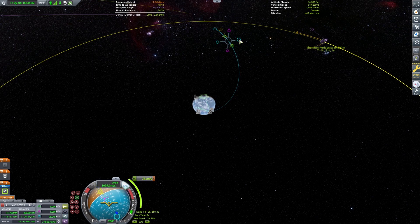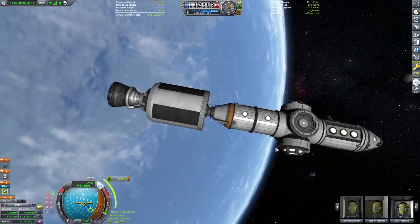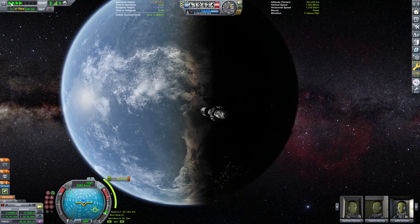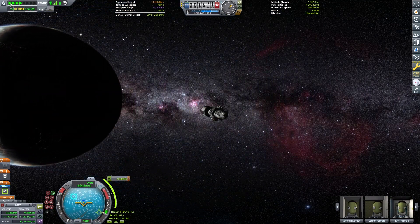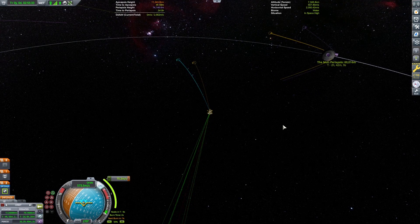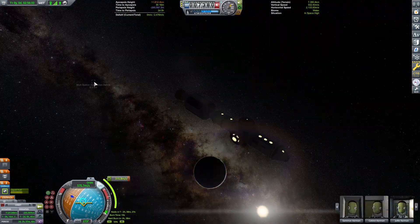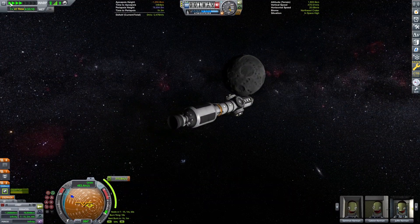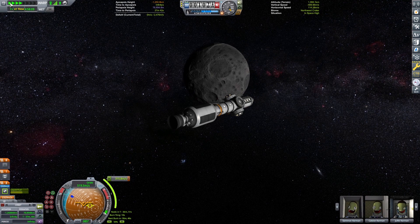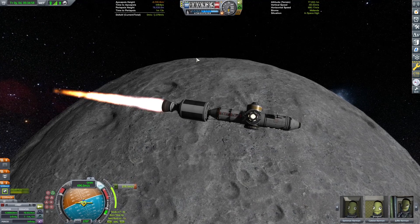Right now we have a course towards the Mun directly — it's a crash course currently, and I did that to get rid of the first stage and have it crash directly into the Mun. I will be doing a mid-course correction burn for this section, because obviously we don't want this to hit the Mun and explode. That should be coming up about now, and it's just going to get us into a fairly low orbit — I believe it's like 60,000 meters. I'm going to park this into Mun orbit and connect the second bit to it.